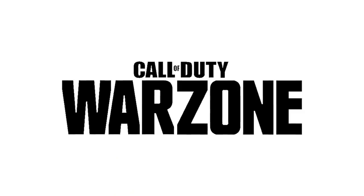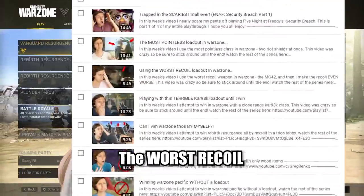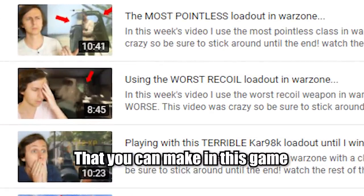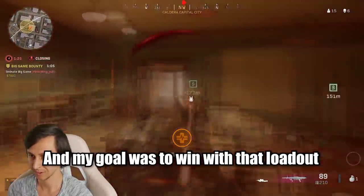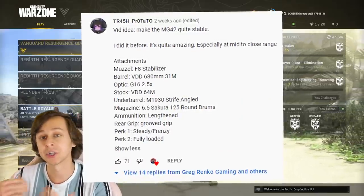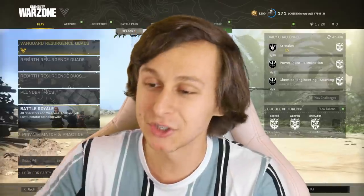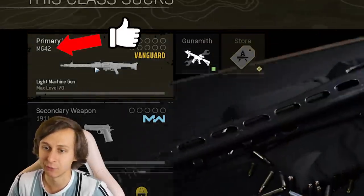In today's video, I use a loadout in Warzone that one of you guys suggested. A couple weeks ago, I sought out the loadout with the worst recoil you can possibly make in this game, and my goal was to win with that loadout — and that failed miserably. One of my awesome subscribers, TrashProtato, suggested I use an MG42 class that actually has good recoil. So let's do it — we'll start by making a class with the MG42.